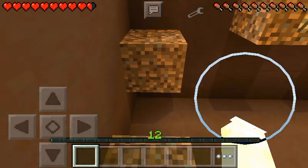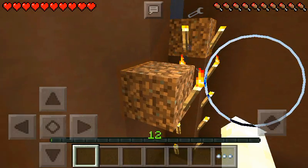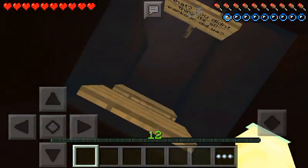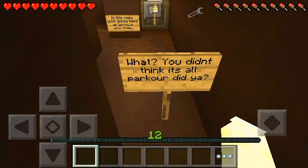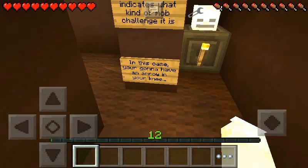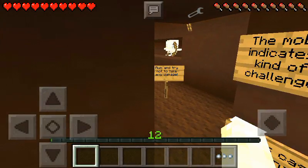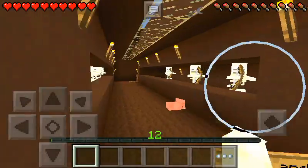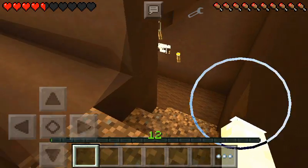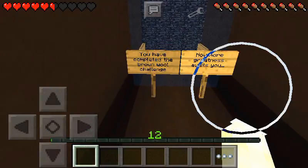I was pretty sure I dashed. That should have worked. There we go. Let's go on down. You didn't think it's all the parkour, did you? This mob head indicates what kind of mob challenge it is — in that case, you're going to have an arrow in your knee. Run and try not to take any damage. That was really painful. I'll accept it though — it was worth it.